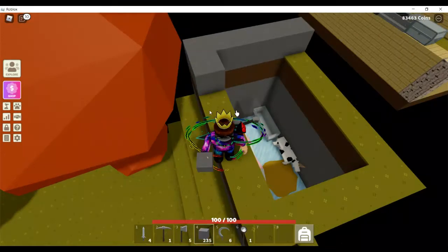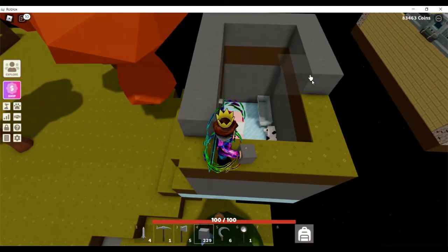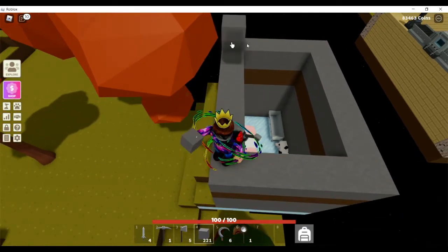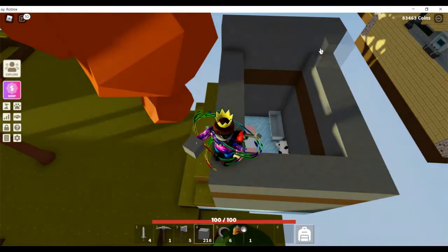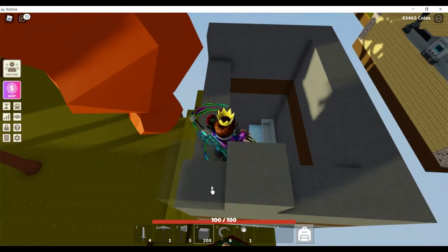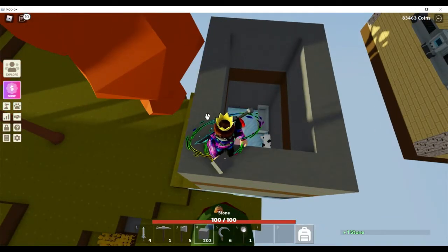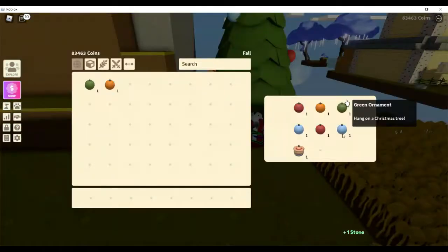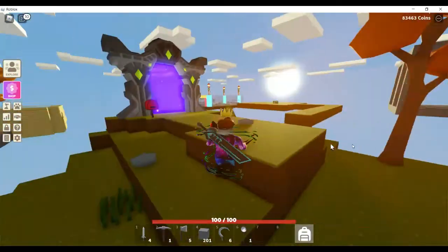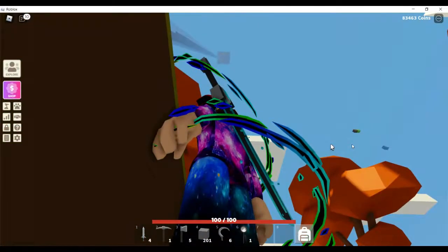Let's build it up another layer. I think two more layers should do it. Let's build it up two more layers. Here's the Christmas tree. It has the Cletus ornament, and we're going to put the slime ornament. Here is the middle area. That is the watchtower. It's too far away.